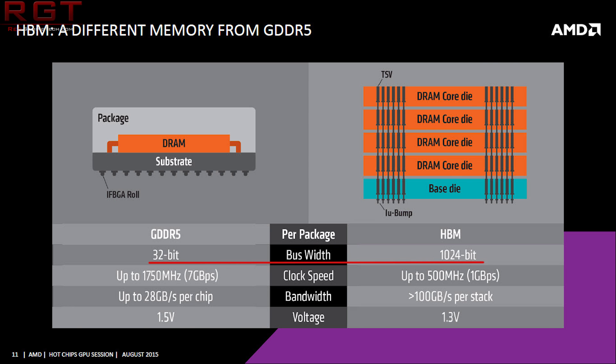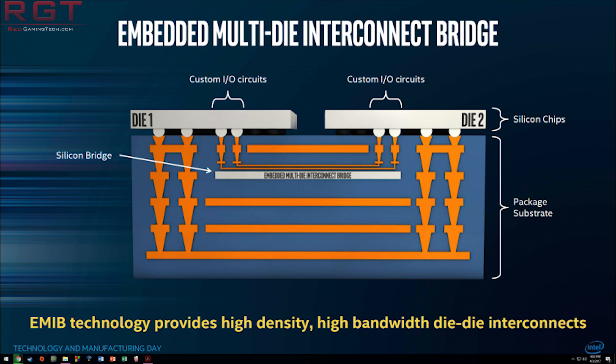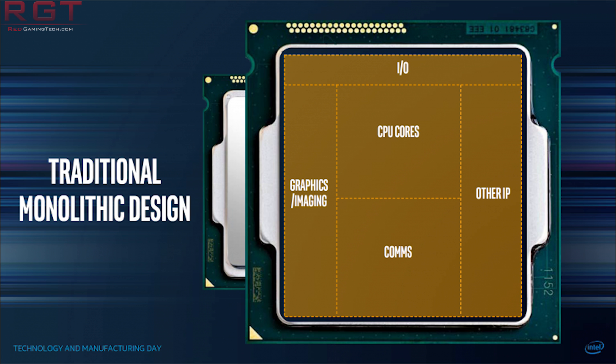Intel are not doing that. Instead, they are using EMIB, which stands for Embedded Multi-Die Interconnect Bridge. According to the company — I'm using the company's verbiage, not my own — it's a more elegant interconnect from a more civilized age. I'll let Intel and AMD fight with that one. But essentially, it's a very small bridge die which allows multiple routing layers. Theoretically, this saves size and also makes it cheaper compared to the traditional TSV, which is once again what AMD have been using previously.